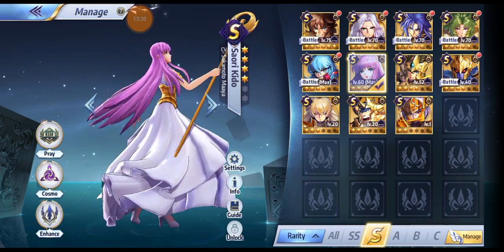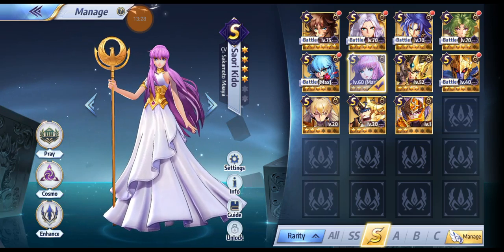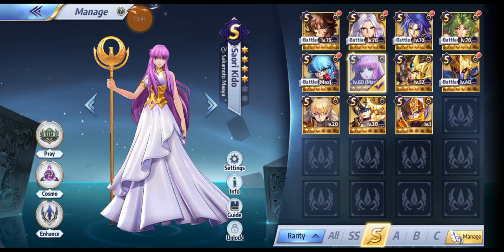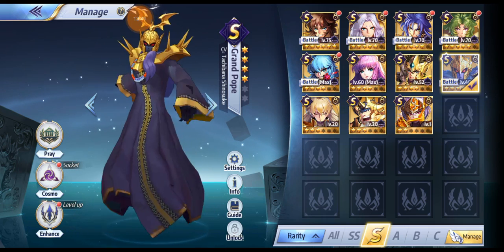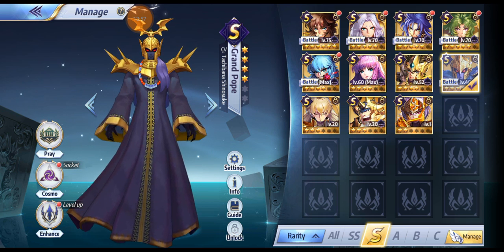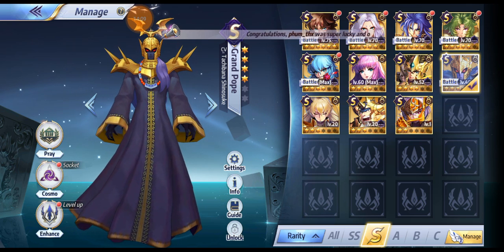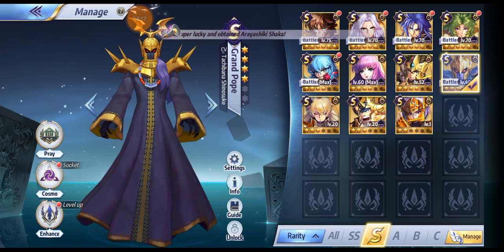Athena doesn't look like much right now, especially at 4 stars, but her role isn't damage dealing — she keeps people from dying and cleanses debuffs alongside Arayashiki. The Pope is a difficult character to use and still very meta, despite energy management issues being his main problem. He can single-handedly win fights if you can land Satan Imperial on the heaviest DPS on the enemy team.